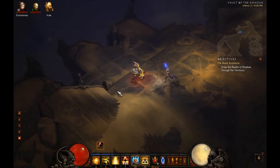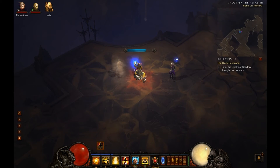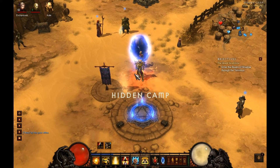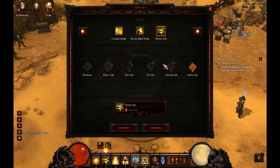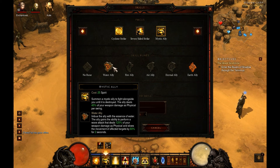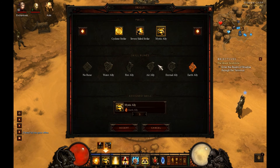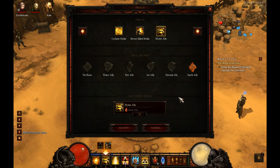Mystic Ally won't provide a whole lot of damage, but it does provide a decent meat shield — not as good as a Witch Doctor's, but still pretty good. As far as the rune choices: Fire Ally will do the most damage over time based on how often he uses his attack. Water Ally is good damage and also provides the slow. Eternal Ally and Air Ally I don't think are all that beneficial — Air Ally only if you're in a really spirit-intensive build. Earth Ally is the best from a defensive purpose. Anyway, thanks for watching — any questions or comments, please leave them below.